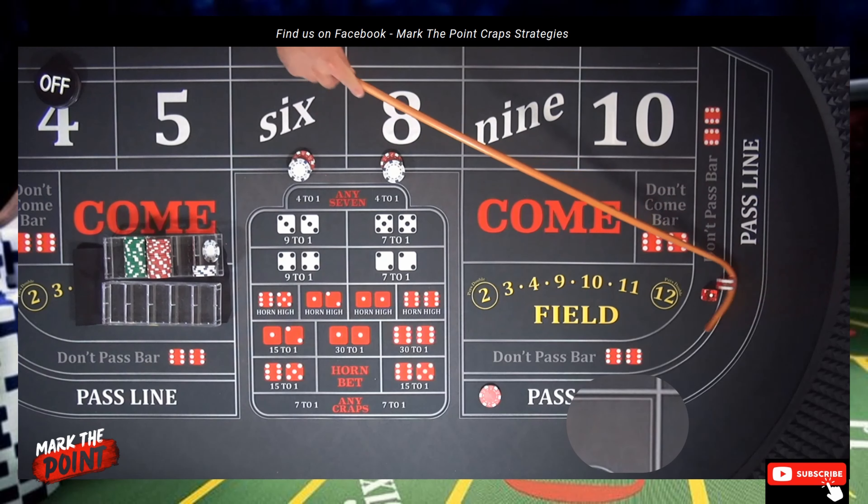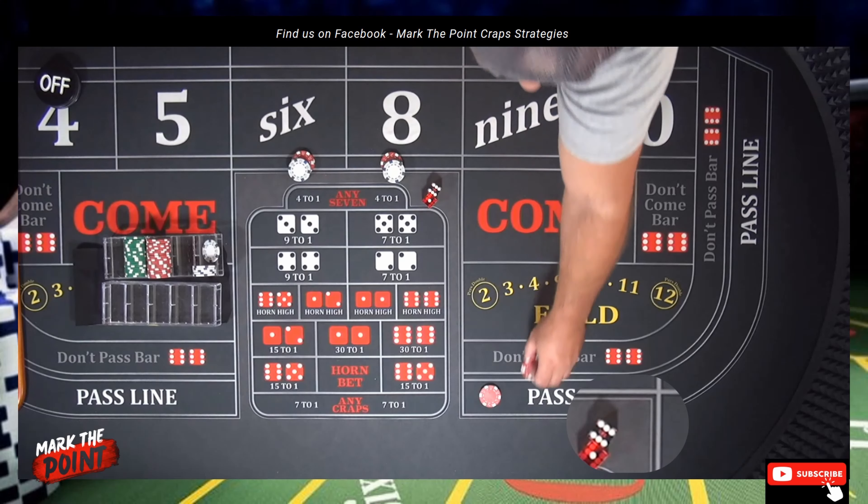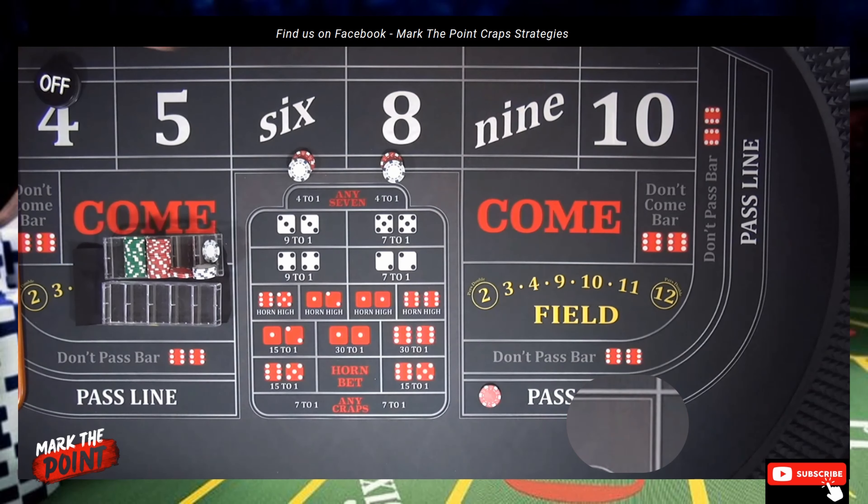That's a seven — another frontline winner! That's two now. So again, we're going to pay even odds and just rack it up. If you want that seven to roll, you always want it on the come-out; otherwise, you will lose.